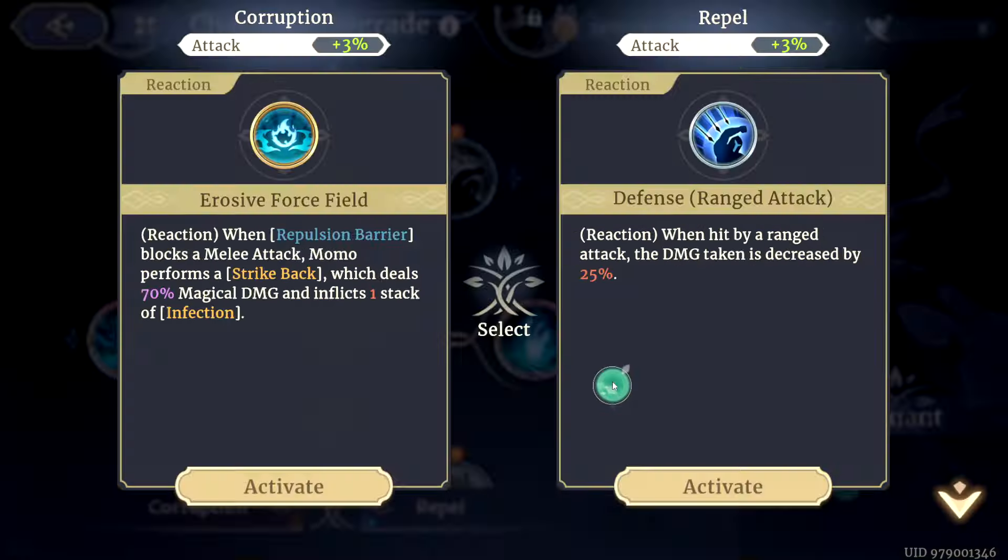You can definitely abuse the push in PvE too. For Rank 5, we are taking her Strike Back — Erosive Force Field for sure. For Rank 7, Dark Ripple — of course a classic. Toughness is okay, but usually not worth the slot. So I think we'll just take the Dark Ripple.